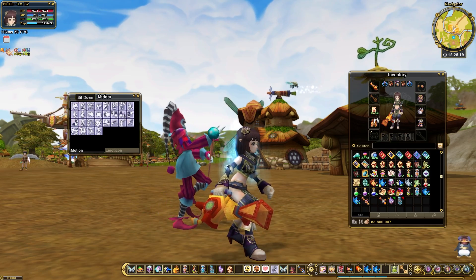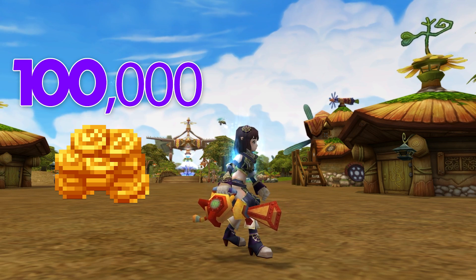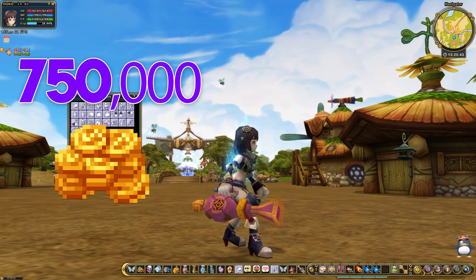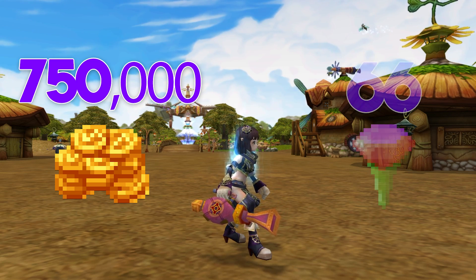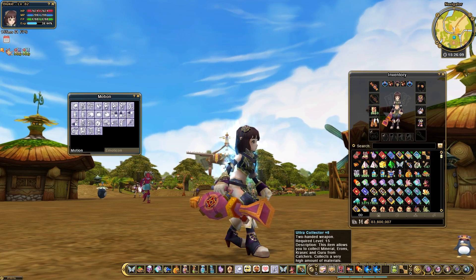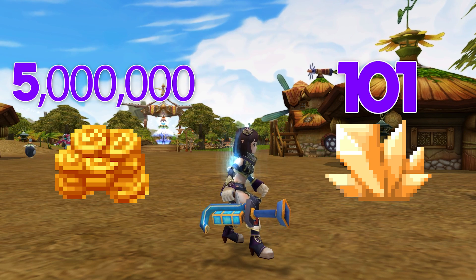The V3 Collector is the next step up, costing 100,000 Pena and allowing players to mine 50 minerals per Catcher. The Power Collector is the first major cost jump at 750,000 Pena, rewarding players with 66 minerals per Catcher. Shining above the rest in both cost and capability is the Ultra Collector, costing a whopping 5,000,000 Pena but allowing players to collect an astonishing 101 minerals per Catcher.